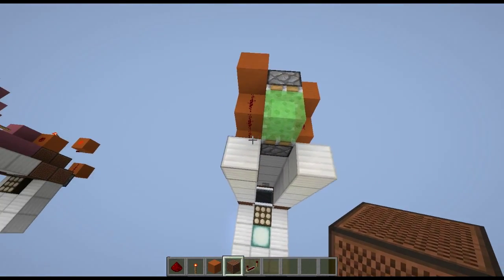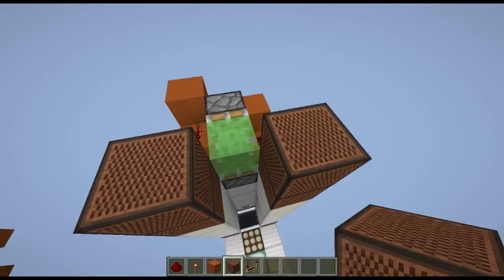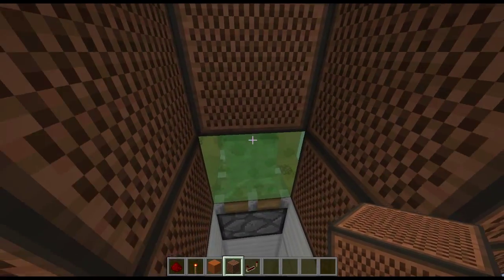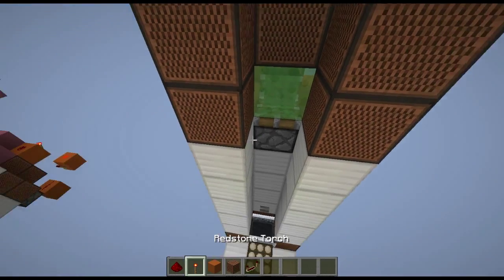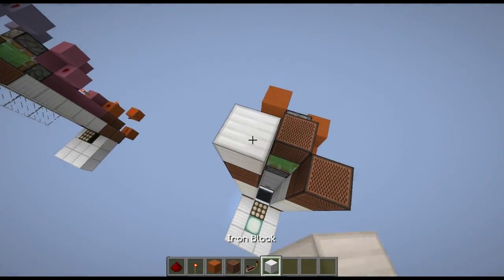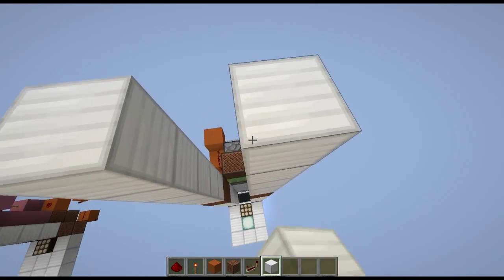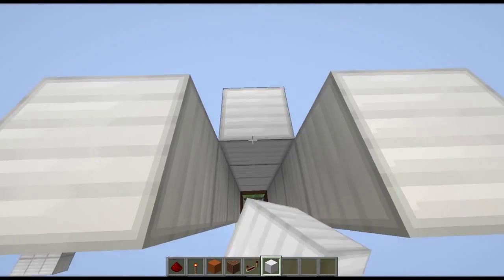Now we're going to build the next segment. Put some immovable blocks like that. Make sure you have one on top of your slime block or this thing won't work. Then go up another five blocks on both sides. And then four blocks like so.